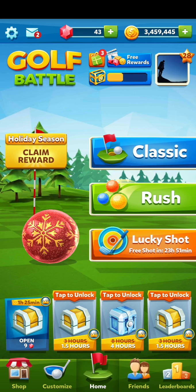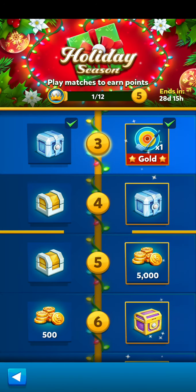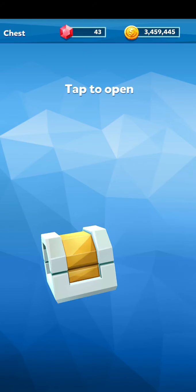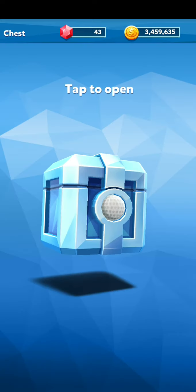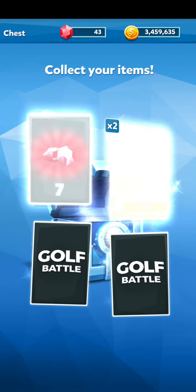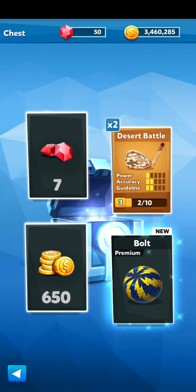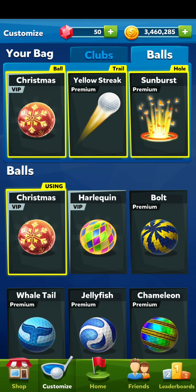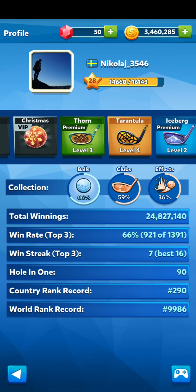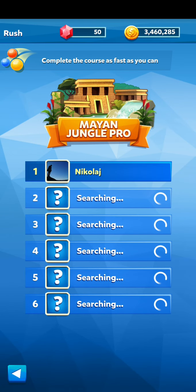And now we can claim our reward here - an advanced chest and a normal chest. Let's do the normal one first of course. Nothing special. And then the advanced chest. A premium - it's a new ball, it's a bolt. Nice. Balls. There it is. So now we have 66% of the bolts. You can see it has actually turned silver now, which is nice.